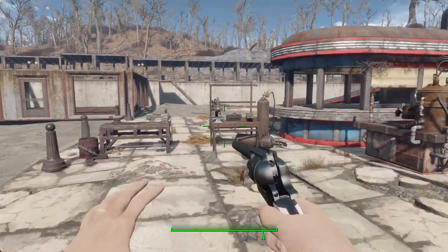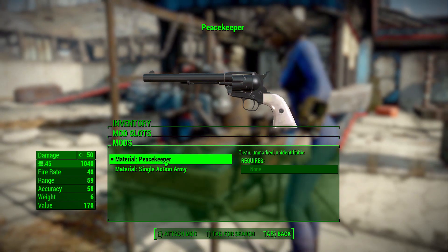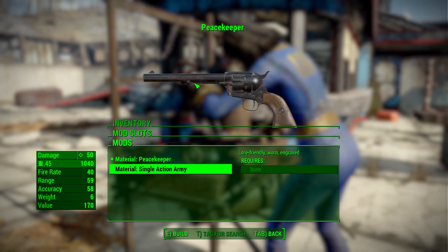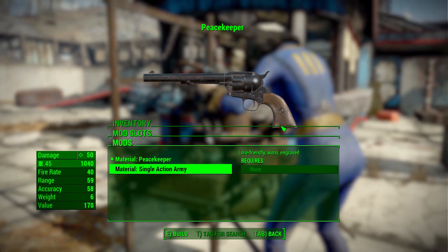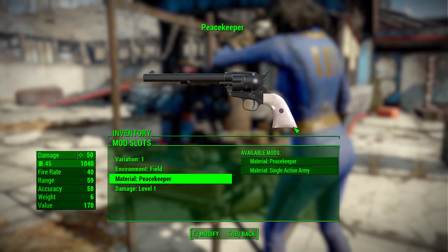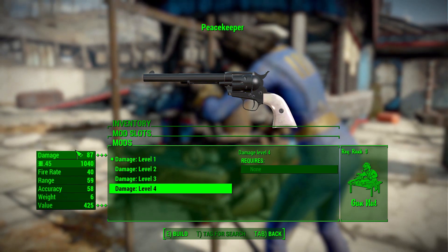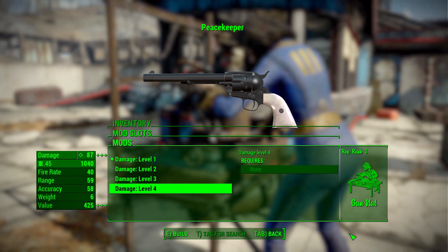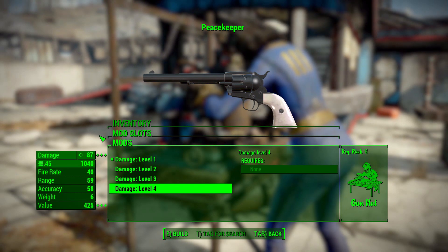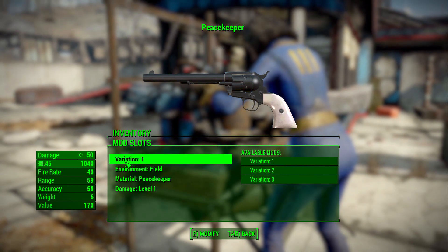Let's look at the modifications available. In the material category you have either the standard Peacekeeper or the Single Action Army look, which is my preferred since it looks more banged up and rusty with a traditional-colored wooden handle. Then we have damage multipliers going from level one up to level four, taking this up to 87 damage. You'll need Gun Nut for that, which keeps it relevant into the mid to late game.